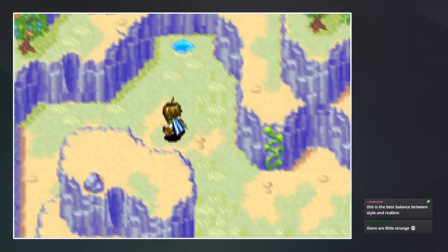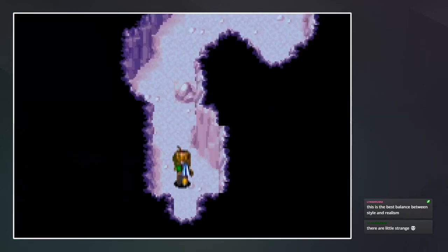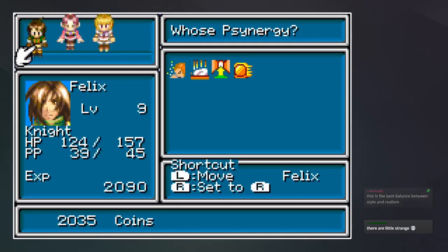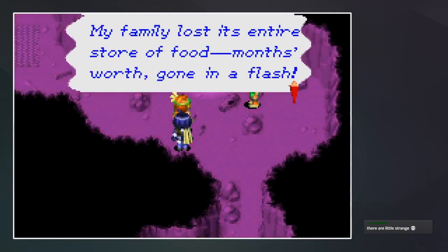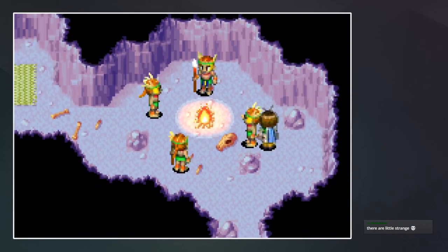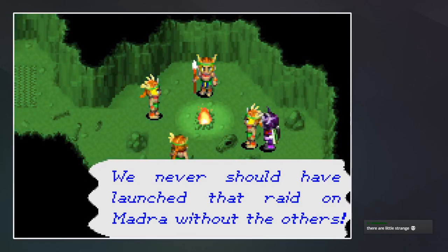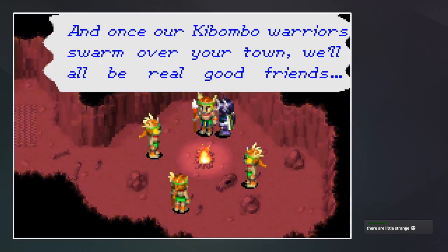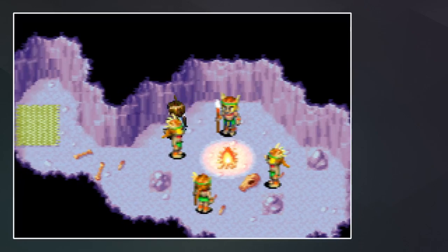Let's go back and read their minds. "We finally lost our entire store of food — months' worth, gone in a flash. We'll show those foreigners what happens when they mess with us." "Oh, tense — we're busted, they're onto us. We never should have launched that raid on Madra without the others." "Once our Kibombo warriors swarm over your town, we'll all be real good friends." I'm not sure if this guy believes his own lies — it's a bit weird.